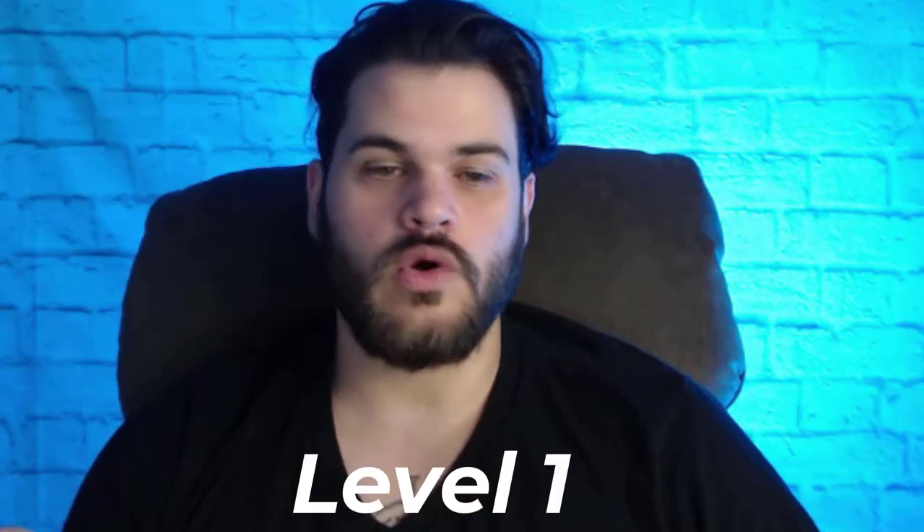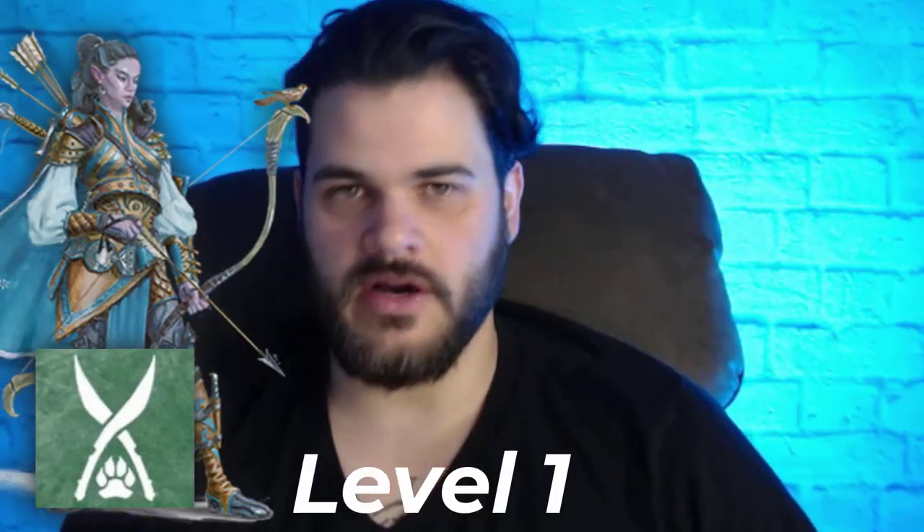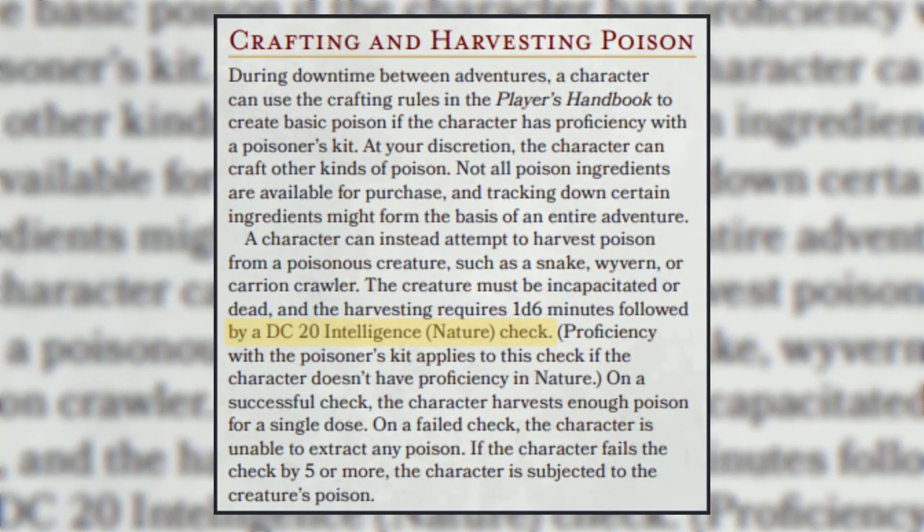At level 1, we're going to pick up Ranger using all the variant features. I'm taking proficiency and expertise in Nature. It's pretty unusual to take expertise in Nature, but when you're harvesting venom, Nature is the skill you use. It's going to be DC 20 to harvest, and if you get less than 5, you take the poison damage you were trying to harvest. We have resistance to poison damage and expertise in Nature, so we have a really good chance of harvesting this venom, which is a big part of this build.